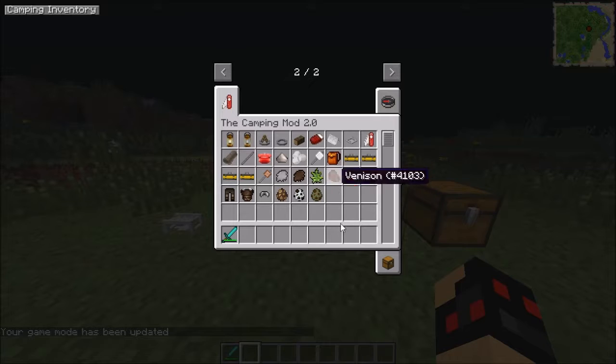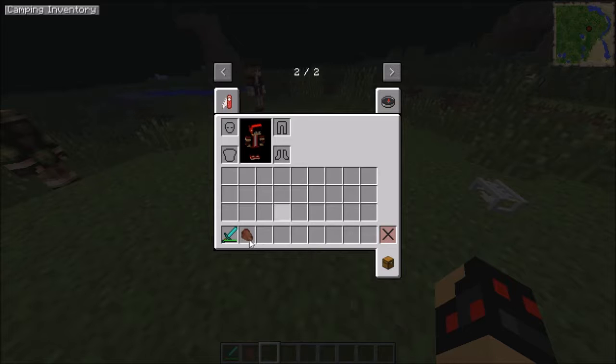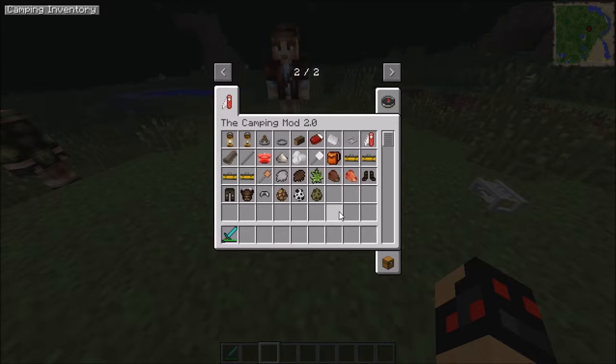You can cook the venison in a furnace, obviously. Or can you only use it in the campfire? Not sure how you place things in the campfire. I'm also not sure what the ash is for — I guess it's just what remains when the fire burns out.